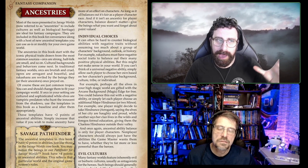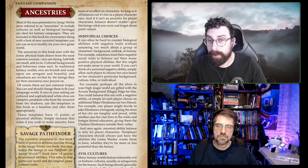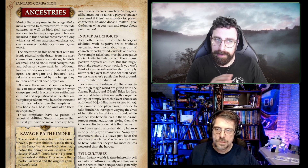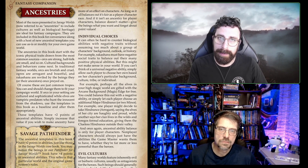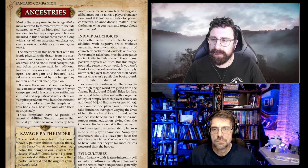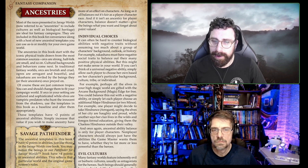One thing to add: they have a bunch of stuff about Ancestries — why they call it Ancestries now, which is a trend to get away from 'race.' They point out that all the Ancestries in the book are two-point ones, like the normal races. Savage Pathfinder did four points, so they just say you can do four points. They also talk about cultural packages and inherent powers. There's some info there to help make your own Ancestries, but let's talk about the actual new added abilities.